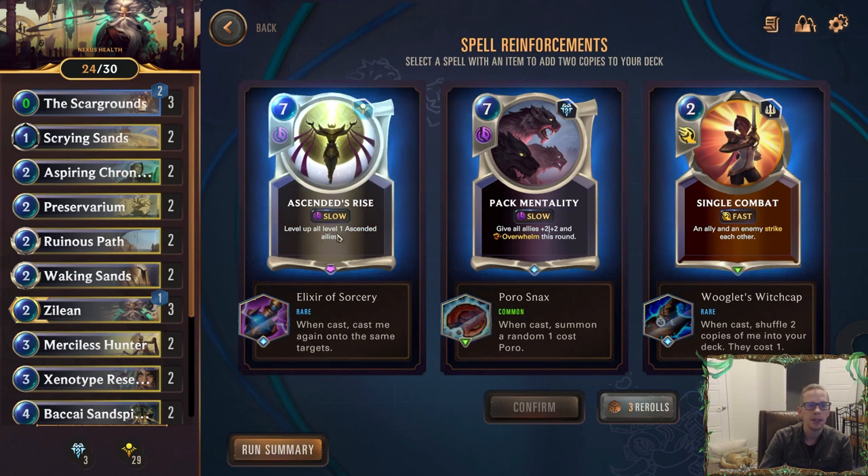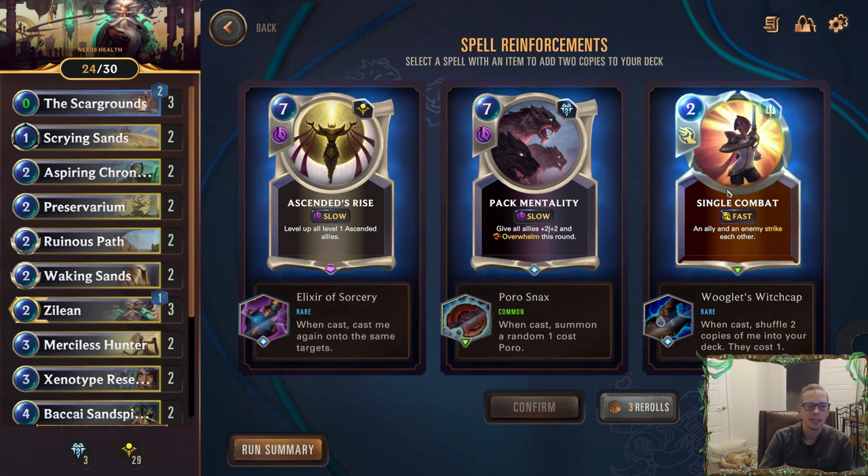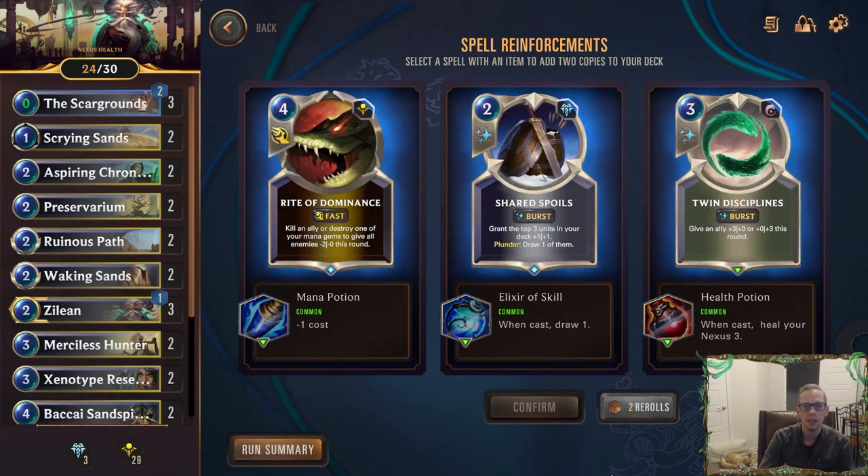I don't care about Pack Mentality or Single Combat. This is where I'm using the first reroll because none of these are very good. Do we want just a whole bunch of Single Combats? Not really. First reroll being used. Ride of Domus isn't playable. Shared Spoils draws two — card draw is not good against the PnZ deck with all the Puffcaps and the Hexcore Foundry, so that's not as valuable. Healing Nexus is valuable. Twin Disciplines — it's all right.